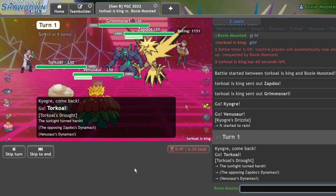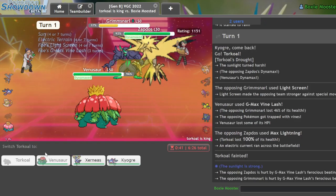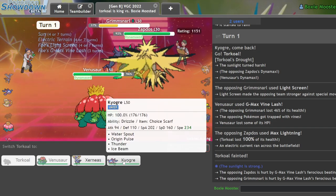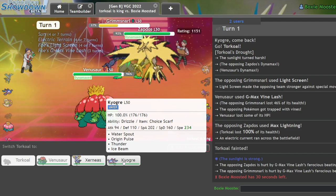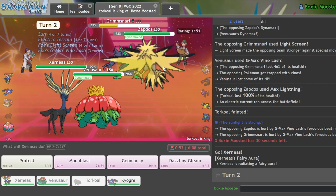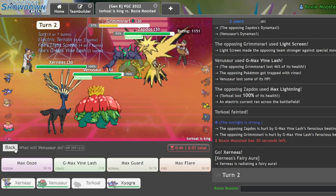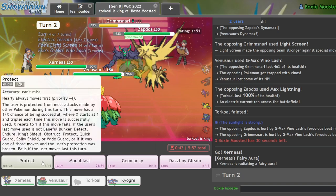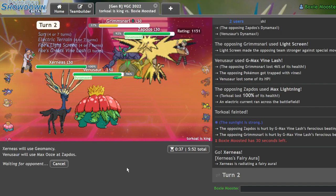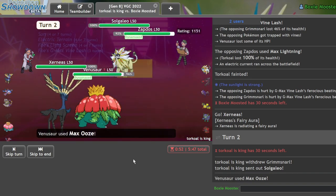He's going to Dynamax of course. He Light Screens — I was kind of expecting that. And there's the Max Lightning which KOs me. But now that we have Vine Lash up, I might be able to Geomancy — it's going to be really really close depending on how fast this thing is. I can Protect here as he probably goes for Airstream. I could also Scary Face me — that's an option. Please just Scary Face me and let me get this off for free, that'd be so poggers. He goes Solgaleo — if he doesn't KO my Xerneas here, he's kind of in trouble.